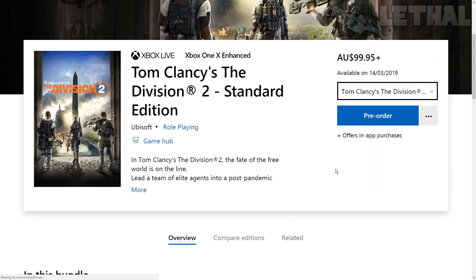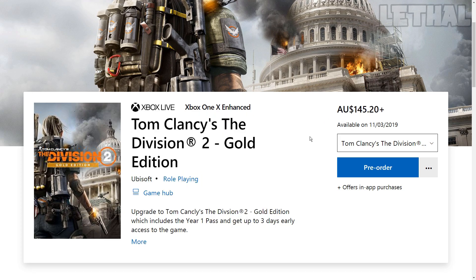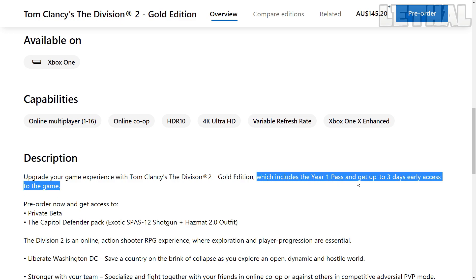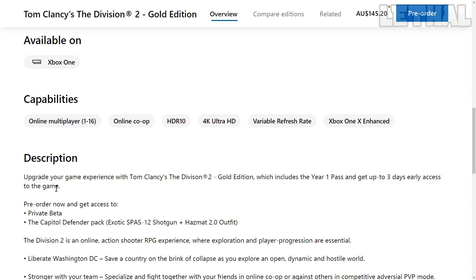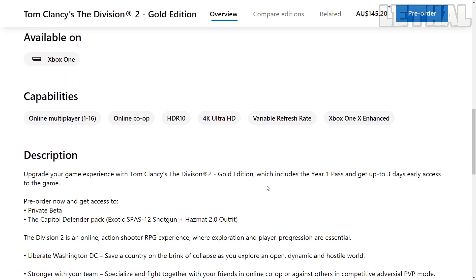The next bundle is the Gold Edition at around 145 Australian dollars, roughly 75–80 US dollars. It includes a Year One Pass and three days of early access to the game. If you're a content creator or a hardcore player, this is the bundle you want — three days early puts you ahead in level, gear, and weapons, especially for PvP. You also get the private beta access and the Capital Defender Pack with the SPAS-12 and the Hazmat outfit.